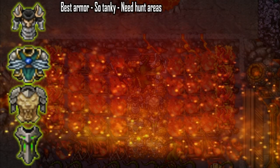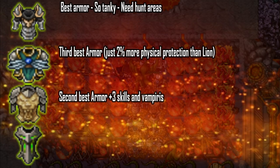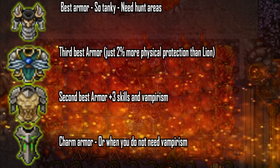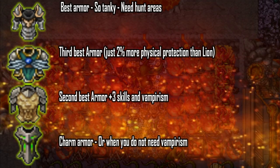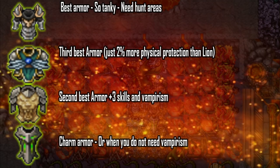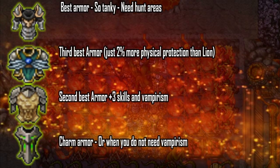For me, the best armor will be the Falcon Plate, because the tankiness — you can't really overlook that. This is the very best armor. The third best armor will now be the Ornid chestplate, because I don't see how the 2% more in physical protection is more worth than having the 3 plus in skill. So if you are currently using an Ornid chestplate, I recommend that you change to a Lion Plate, because 3 more in skills is more valuable than 2% extra physical protection.